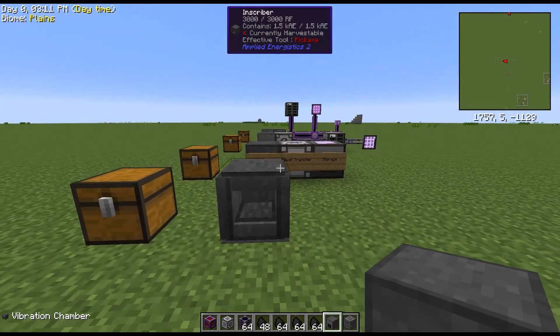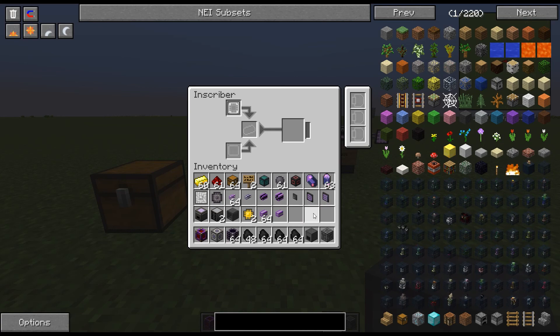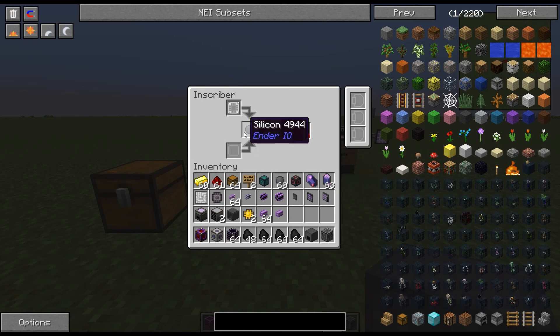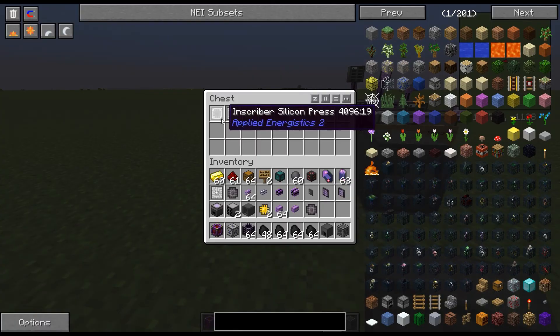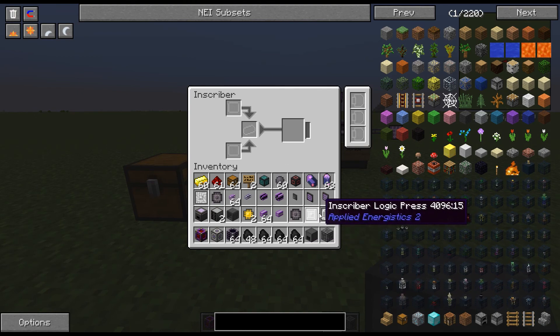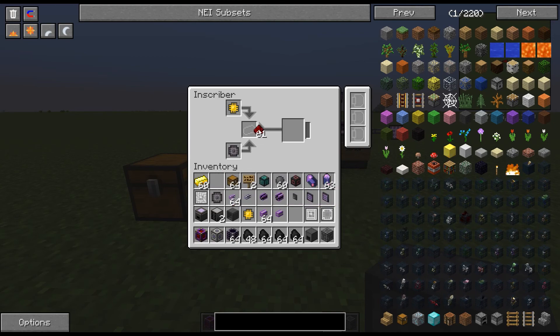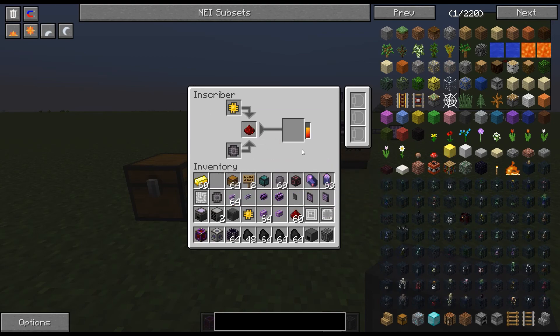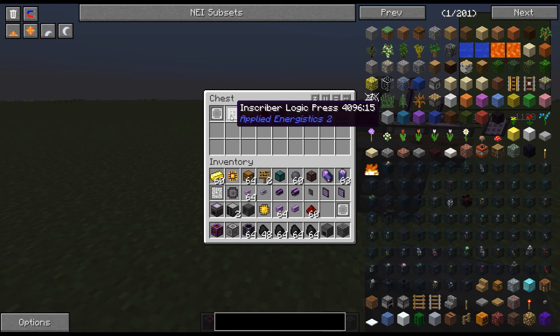The very first thing you're going to need to start with is an inscriber. That's where you've got to start, because you need your logic presses and stuff like that to make the other machines that follow. So what you're going to need is a quick little piece of silicon here — a printed silicon circuit — with an inscriber silicon press. Then you're also going to need to get an inscriber logic press, and you get these from meteors. In some modpacks like Karma you can actually make them yourself with a little bit of resources. So our logic press — the basic component you're going to need to build in order to move on to the other stuff is a logic processor. So the inscriber is the very first thing you need, plus your inscriber logic press and your inscriber silicon press.